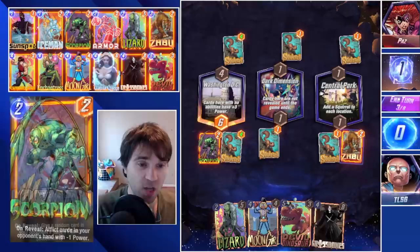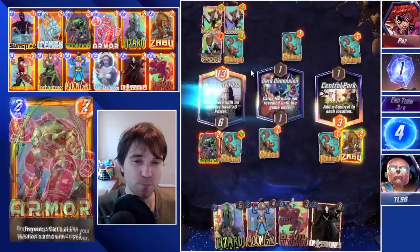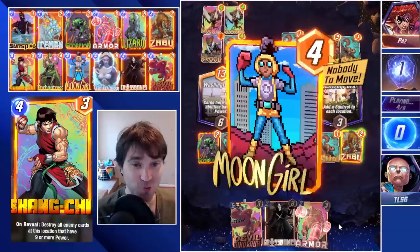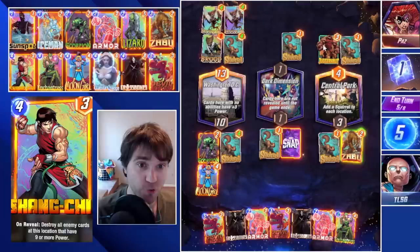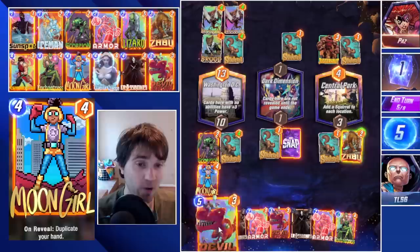We play Zabu into Central Park, which will allow us to start hiding cards into the dark dimension. They play a Brood, which is a pretty big one. So I think we double down on our Dino, our Crossbones, and our Armor. Two Devil Dinos are 17 power each — huge resources. Crossbones being 8 power for 2 cost is also huge. It looks like a Silver Surfer list. If they trigger it once, that's nine extra power here, so 22 power. We have a chance at beating that with a Devil Dino.